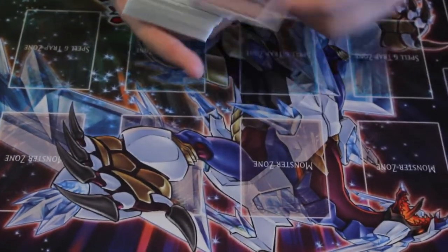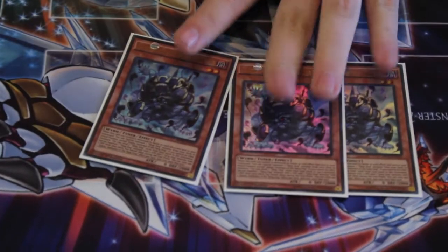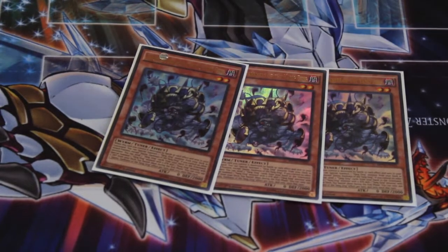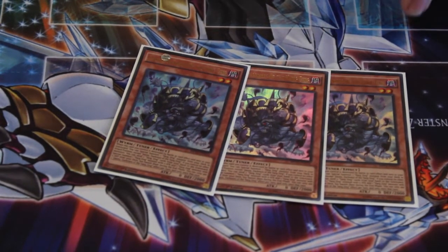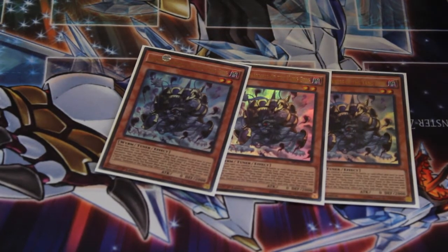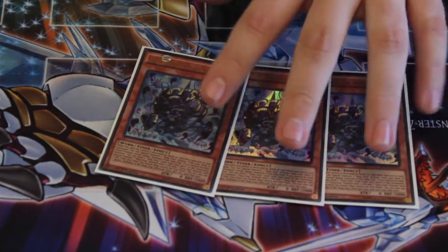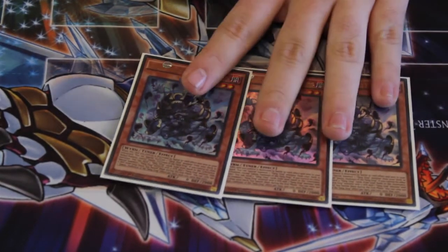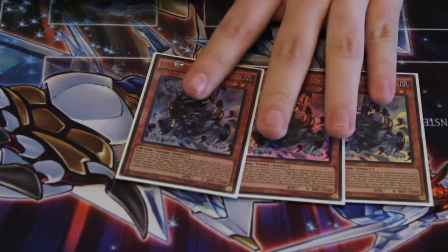Alright, first card — three Joutu, Darkness of the Yang Zing. Extremely important level two tuner. Pitch two Yang Zing cards from your hand to the graveyard — very important — and then you can special summon two different Yang Zing monsters from your deck: one with zero attack, one with zero defense. Sets up synchro plays, sets up any sort of potential plays, a couple of different combos. I'll show some of the various combos you can do with him later.